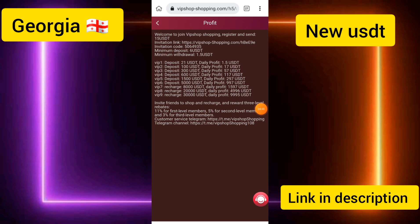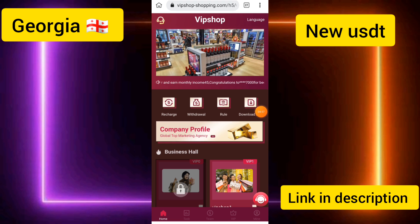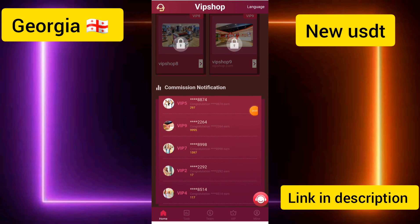You only need to deposit 6 USD to activate VIP 1 and earn up to 1.5 USD per day. If you found this video helpful, please subscribe to my channel and click the bell icon. Goodbye and bye!